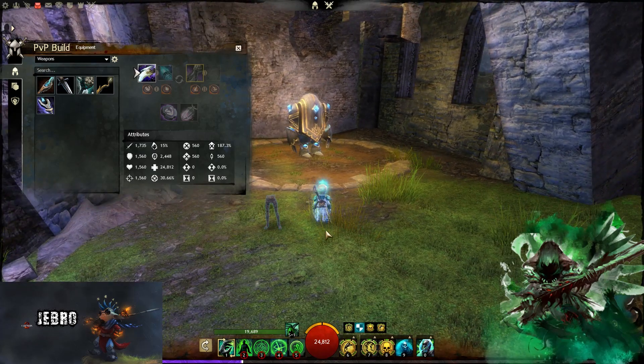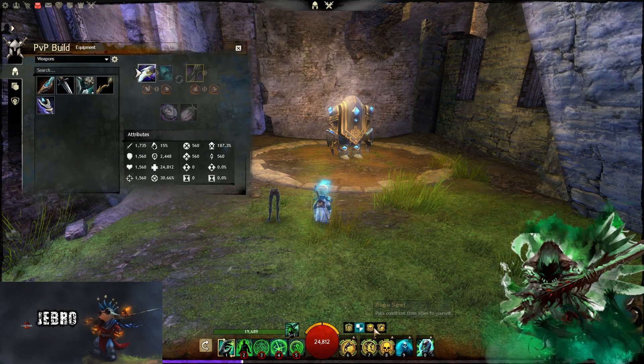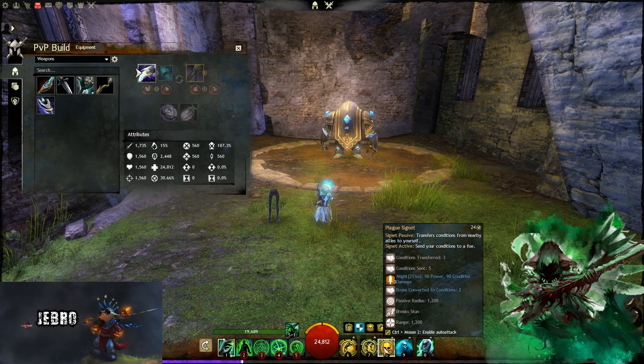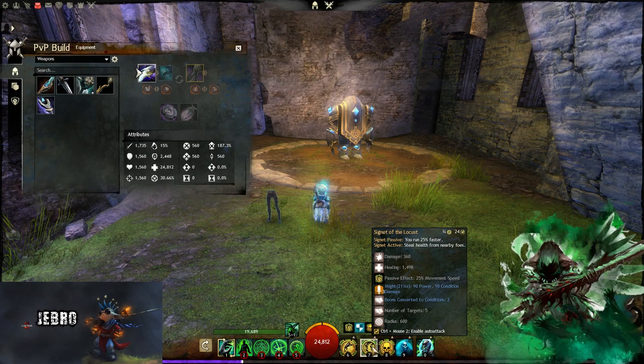He was nice and gave me some good criticism, which I took and appreciated. Some of your big survival skills — and also damage — come from Plague Signet. When you have a lot of Conditions on you, you want to transfer your Conditions to your Foe. The passive draws Conditions from nearby allies to yourself. You also get three stacks of Might from it, which is a lot of potential damage, especially if you've got stacks of Burning.